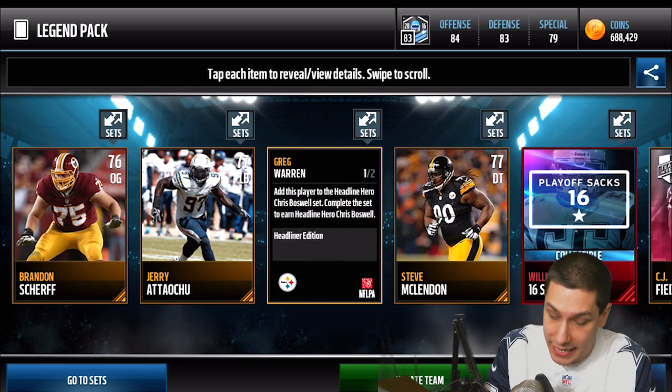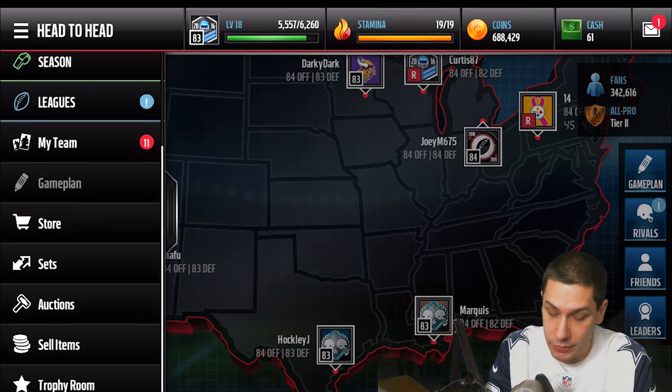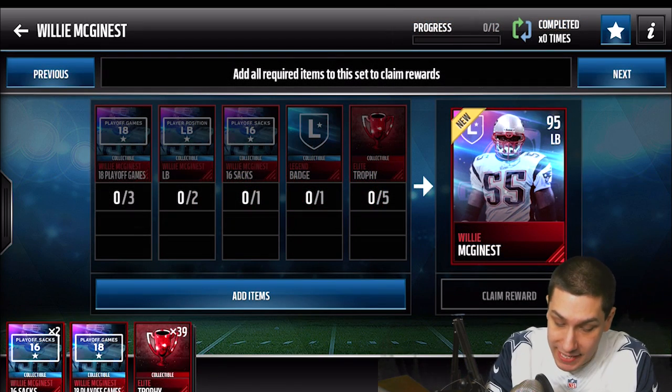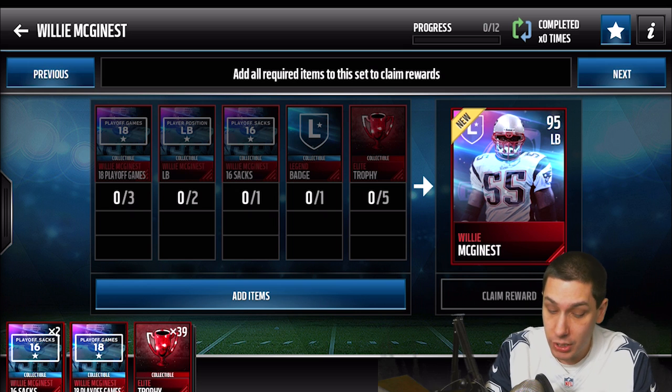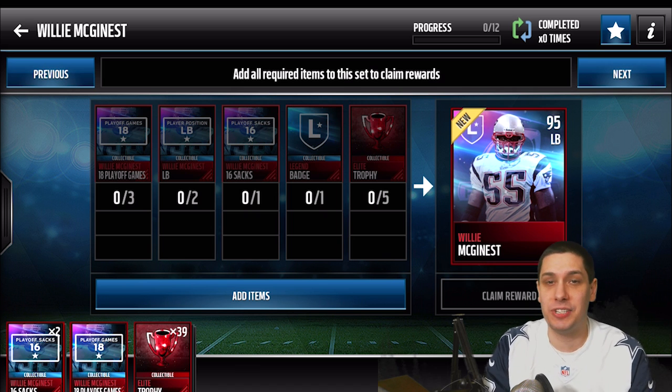We did get quite a few Willie McGinnis collectibles, so let's quickly look at the Willie McGinnis set. We have two of the 16 playoff sacks and one of the 18 playoff games. We need his positional collectible twice, one more playoff games collectible, a legend badge, and the elite trophies to make the 95 overall Willie McGinnis. You guys need to let me know in the comments — should I just sell these collectibles or should I go ahead and make Willie McGinnis?